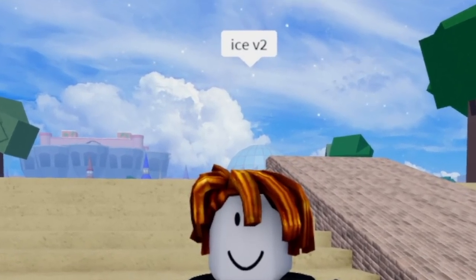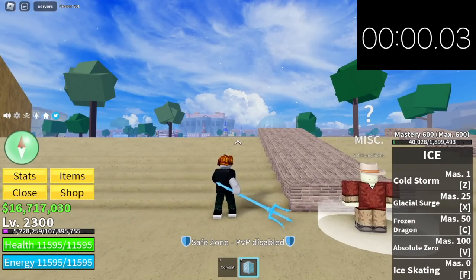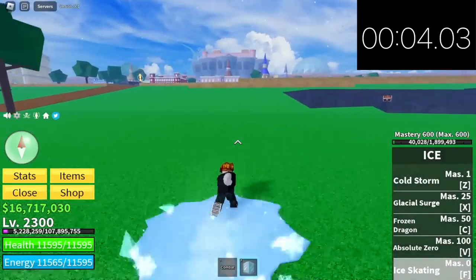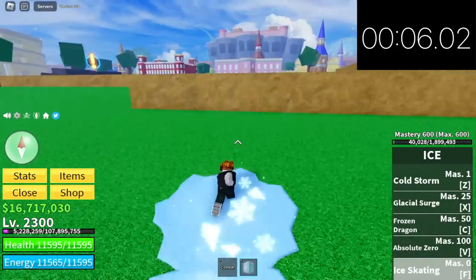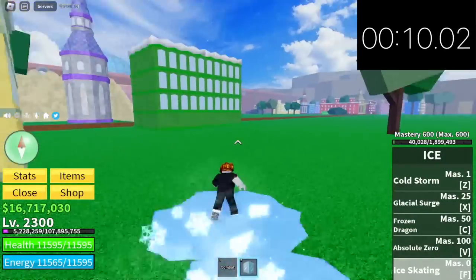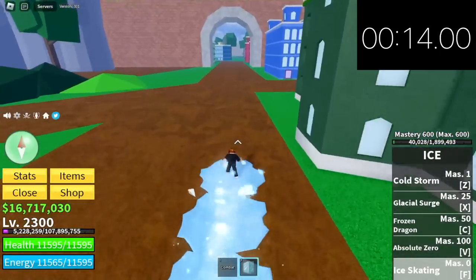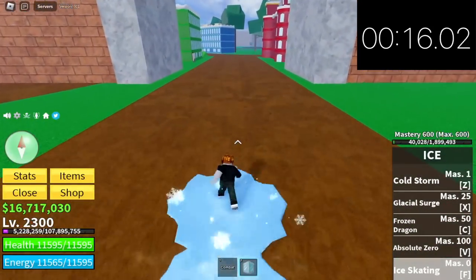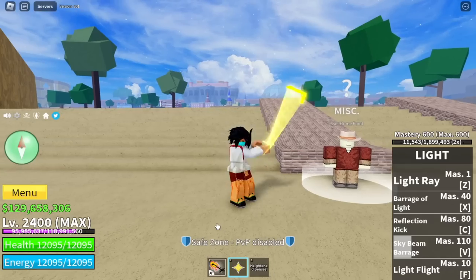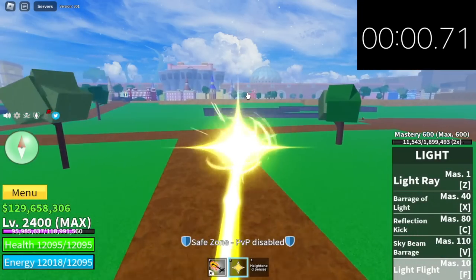Next up is ice V2. For version one it is disqualified because it has no skills to make it move faster. For our skill, dash skating — I suggest you use your shift lock when using this. Even with a slight detour, time stop: 17 seconds. Wow, that's really fast!